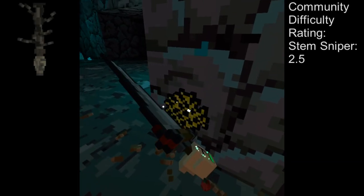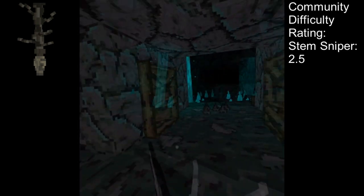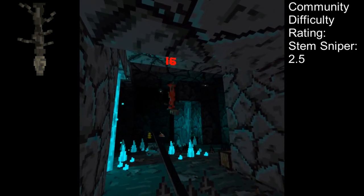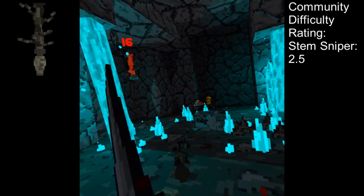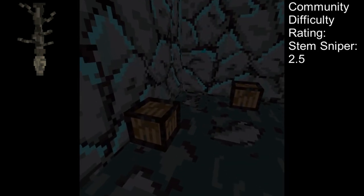Stem Snipers, also referred to as ceiling plants by many, are stationary plants that sit on the ceiling and shoot a fast projectile at the player. Stem Snipers are very frail and can be defeated typically in one shot. Their projectile is very fast and is sometimes hard to reflect. Their distance from the player ranges anywhere from melee range to out of sight.